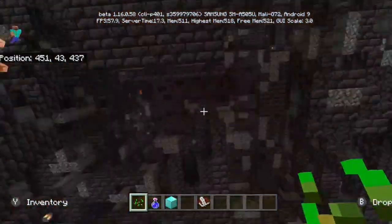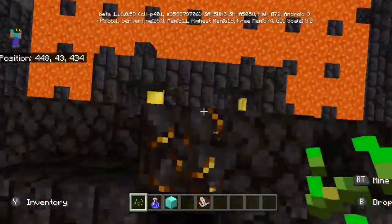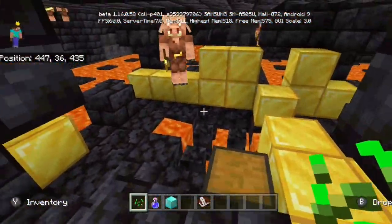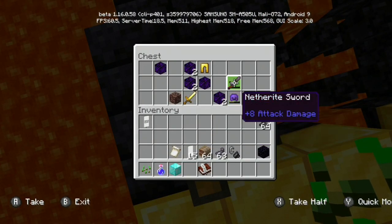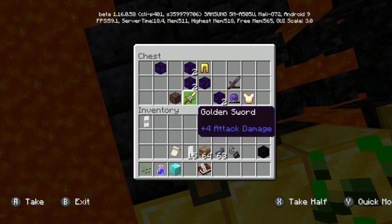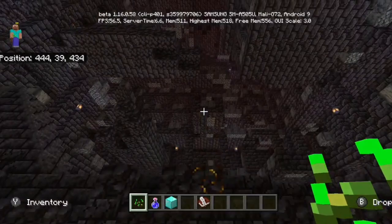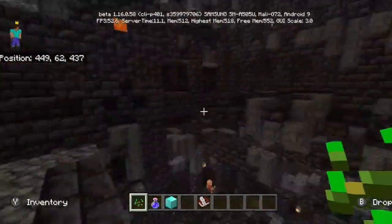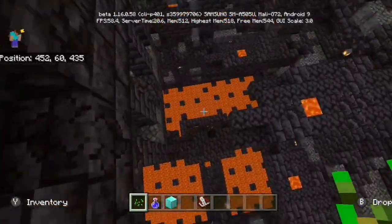Leading to the next one, you'll find this one which is one of the most amazing designs you could find for a bastion. Not only that, it has all the gold you could ever need at the bottom, along with netherite gear — I believe it'll be diamond gear soon — crying obsidian, golden swords, and things like that. I don't know why, but this always reminds me of that pyramid level from Super Mario 64, if anyone remembers that game — it just has that feeling for some reason.